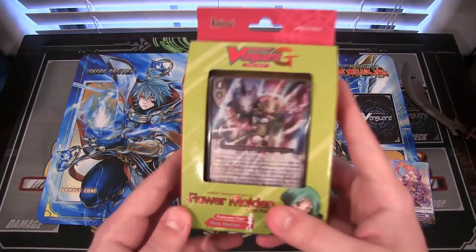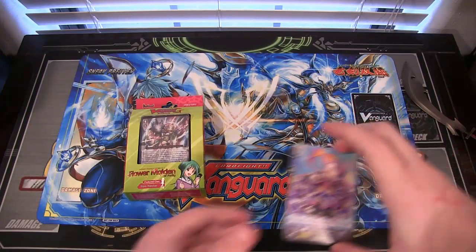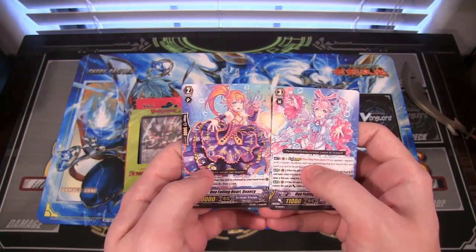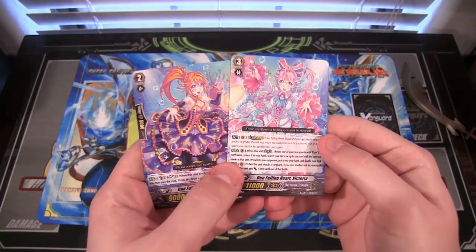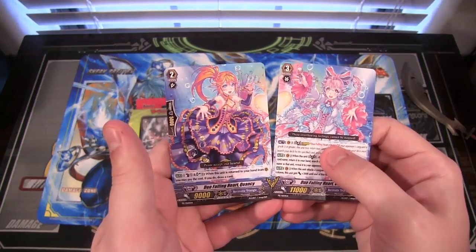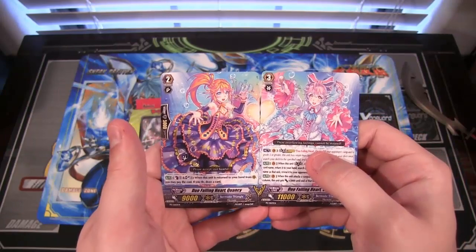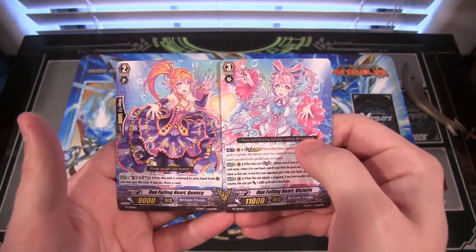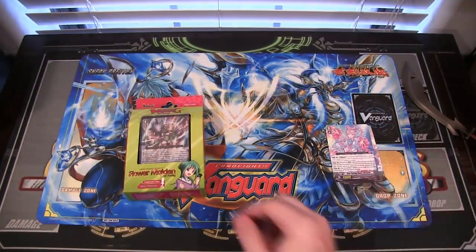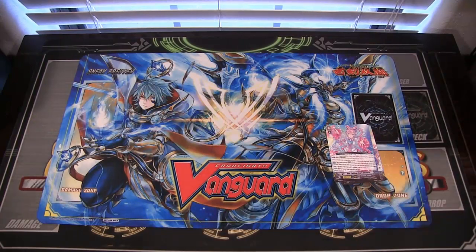I got this from Big N Collectibles, be sure to check them out, link in the description. When you order through them, you get these two promo cards — Bermuda Triangle cards — while supplies last. The first one is Duo Falling Heart Victoria and the other is Duo Falling Heart Quincy. They are legion cards, you can put them together, and it's pretty cool to get those promos, especially whenever you plan on getting the trial deck anyway.